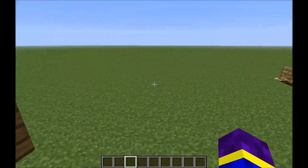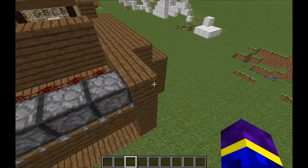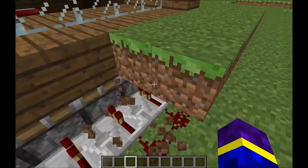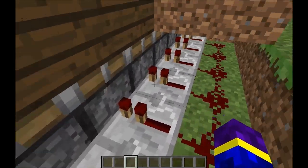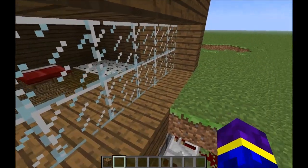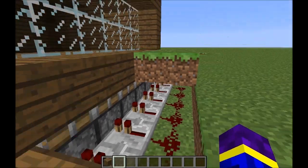Anyways, now I will show you guys how this works. I left this open to show you guys how it works. And if we see here, there are underneath our sticky pistons and upside here as well. And now they are charged white repeaters.